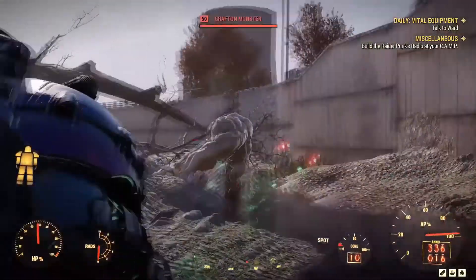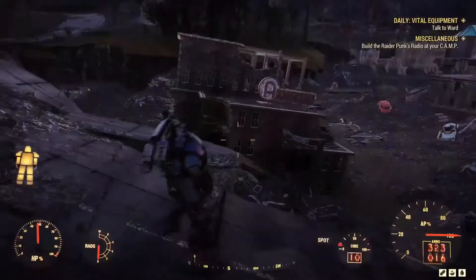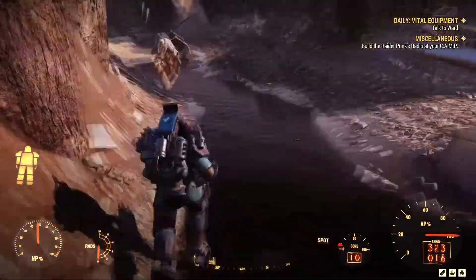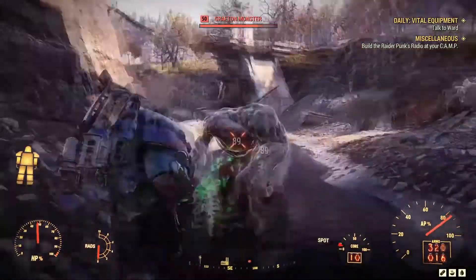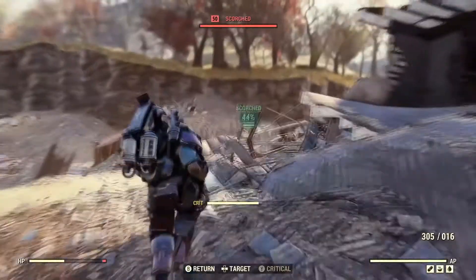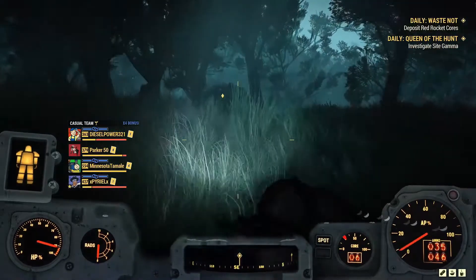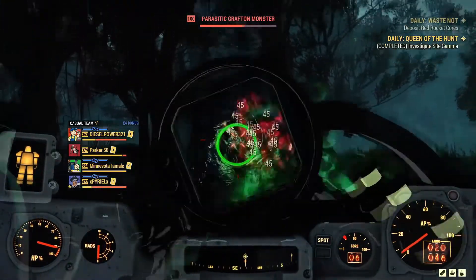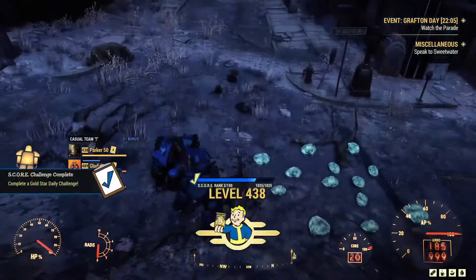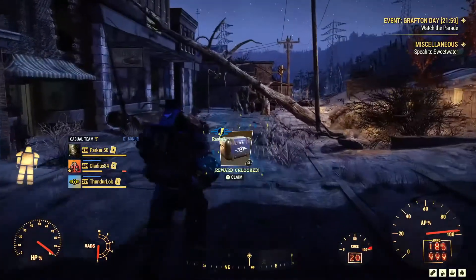Almost directly east of the Charleston Train Yard is the Charleston Capital Building. Upon fast traveling, go to the dam east of the building and there is yet another Grafton Monster to take down. If those two locations aren't enough, there's the daily mission Queen of the Hunt — it doesn't guarantee a Grafton Monster spawn but does guarantee a cryptid spawn. There's also the special event Grafton Day, where a Grafton Monster spawns at the end every time. Get tracking down those Grafton Monsters!